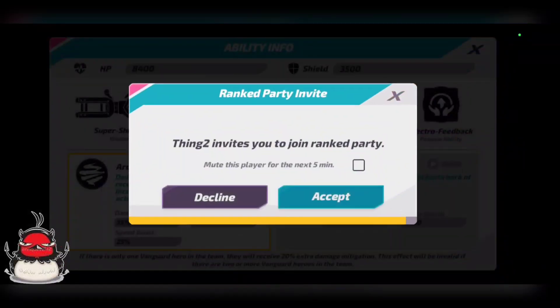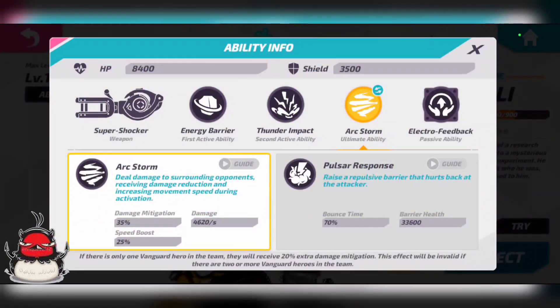He has one ultimate called Arc Storm. It deals damage to surrounding opponents while giving you damage reduction and a movement speed increase during activation — you basically turn into a beyblade and spin around. It gives 35% damage mitigation, a 25% speed boost, and 4,620 damage per second. Against squishier heroes, you're going to kill them in about one second of activation. That's where you'll see Jabali's true damage and crowd control output.